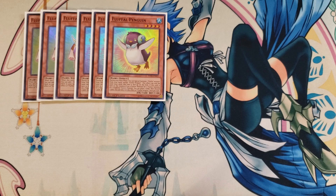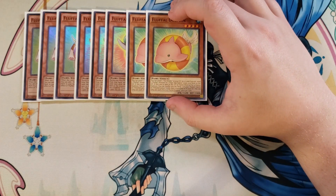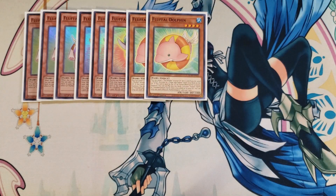We play two copies of Fluffal Dolphin. Fluffal Dolphin is really good because it lets you target a Toy Vendor in your graveyard, set it, and if you do, you get to send one Fluffal monster or Edge-Imp from your deck to the graveyard. If this card is sent to the graveyard as fusion material for a fusion summon, you can shuffle back into the deck one of your fusion spells or Polymerization cards that was banished, which is really helpful for getting additional searches later in the game.